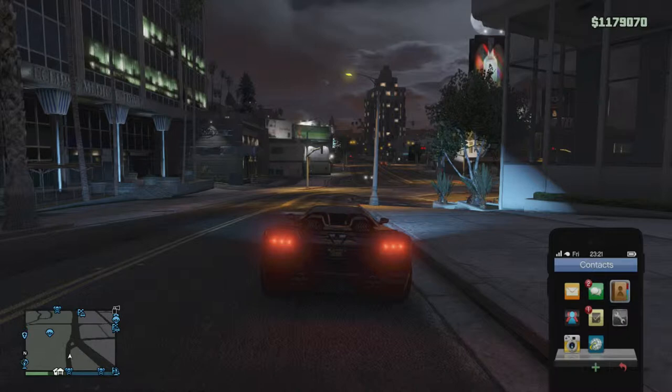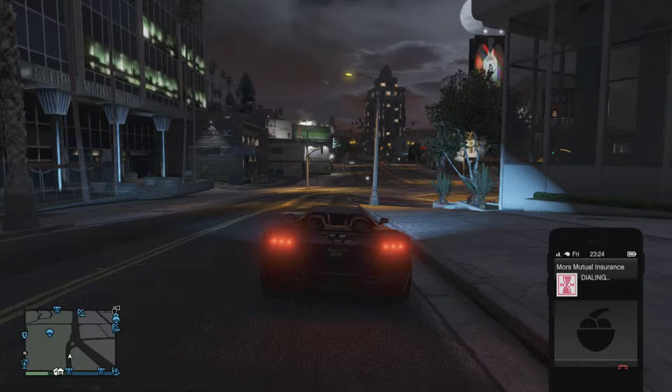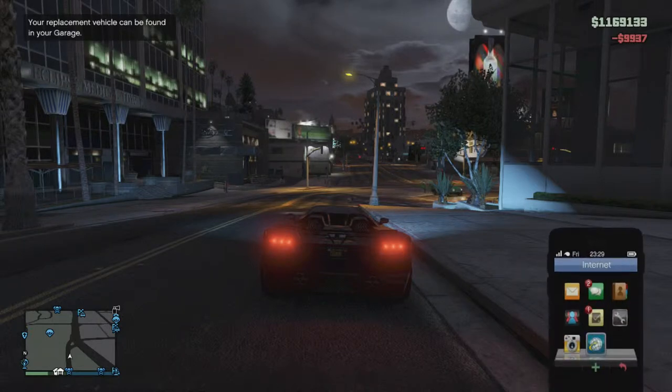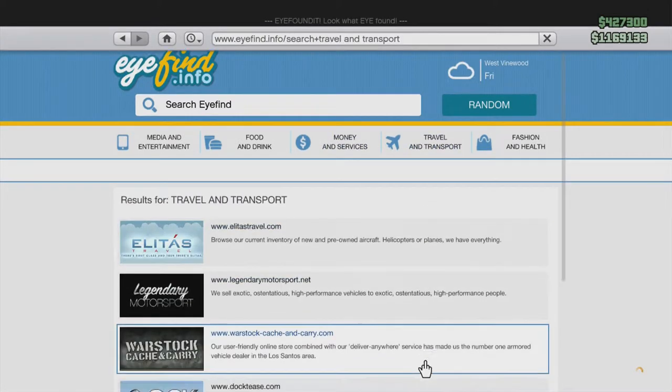Now you need to call Morse Mutual Insurance, and you're gonna need to make a claim on the car that you're actually in — which is the amazing part of this glitch. As you can see, yep, there it is. I claim my car. If they don't answer, then it didn't work and you gotta start over.